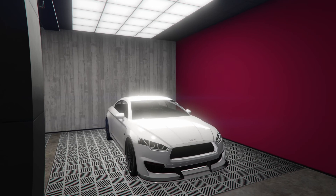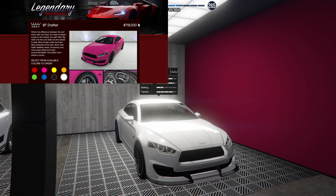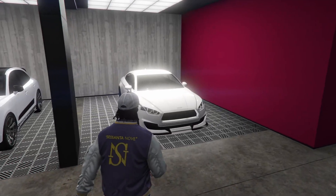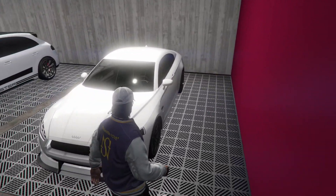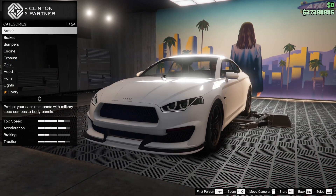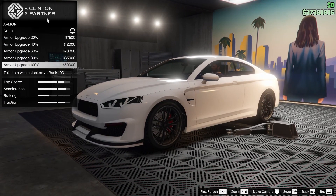Hey boys, it's Arm Nun. Today we're going to be customizing the Obey 8F Drafter in Grand Theft Auto Online. It's been quite a while since I've customized this vehicle and I thought I should give it another customization today. It's a pretty good car, it's all wheel drive and it's got some pretty decent performance overall and the customization is not bad either. So let's go ahead and get started with the armor.